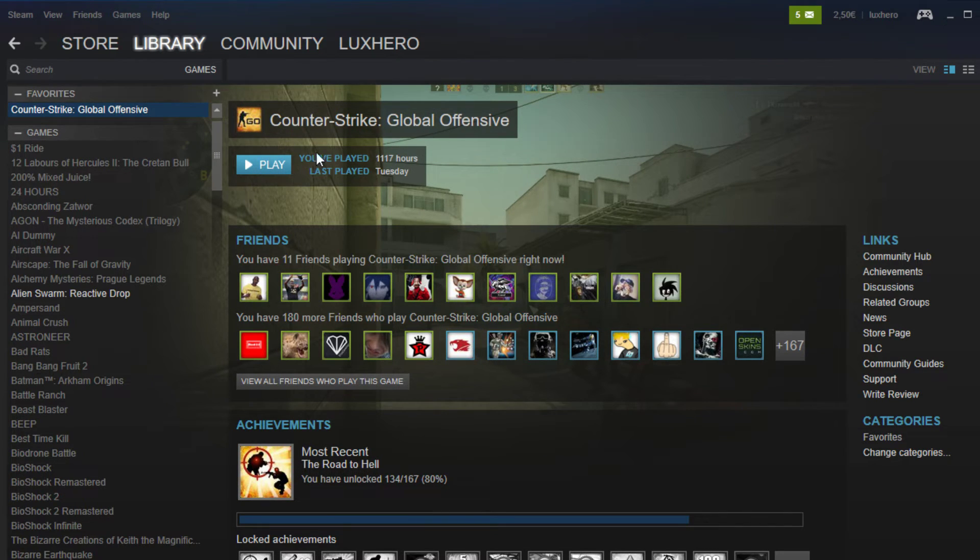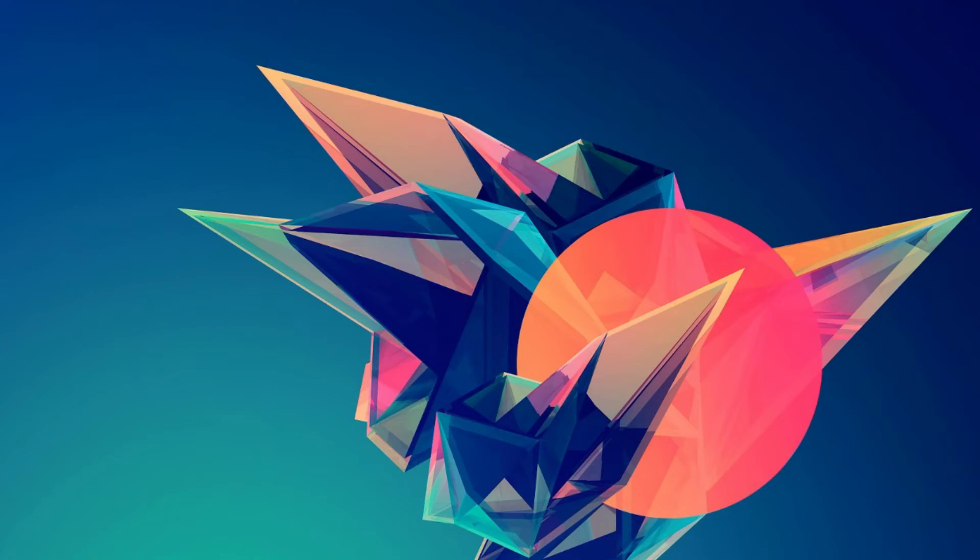Now you can close the window and launch CSGO. If you want to know more about launch options, check out my other video linked in the description along with the commands used here. I hope this helped you out.